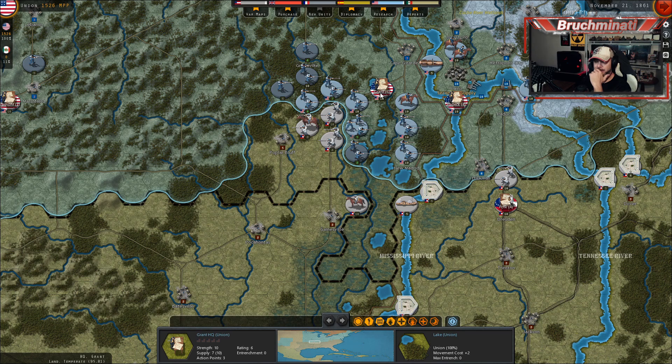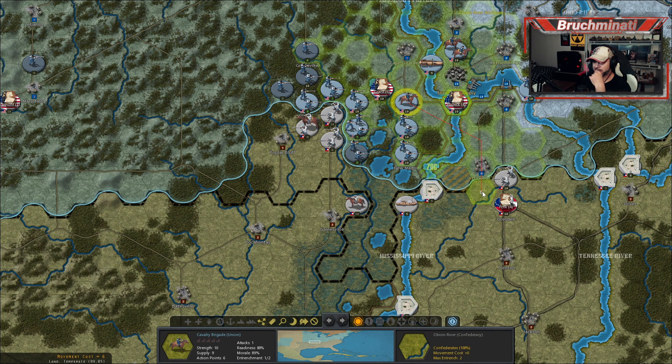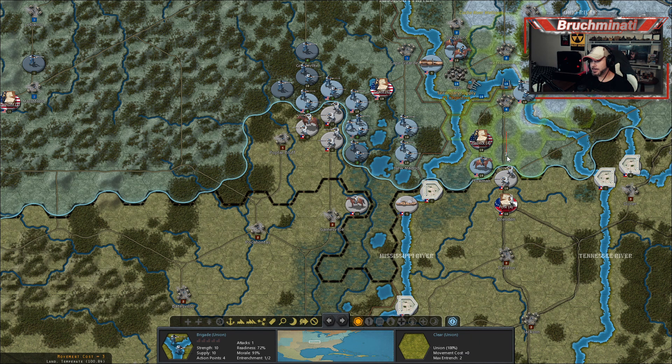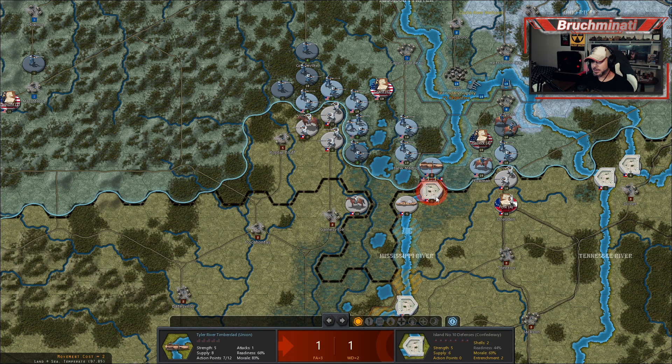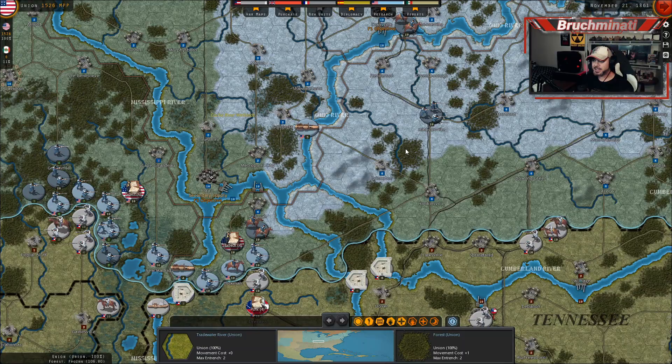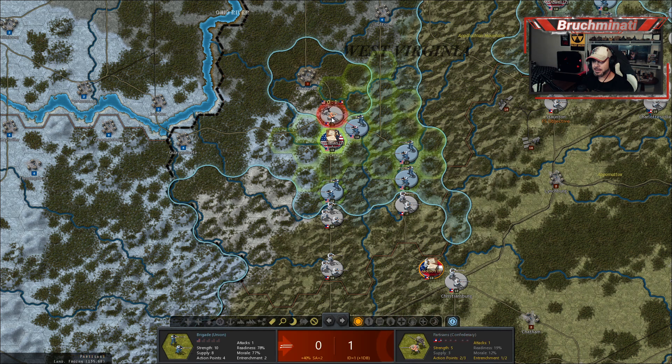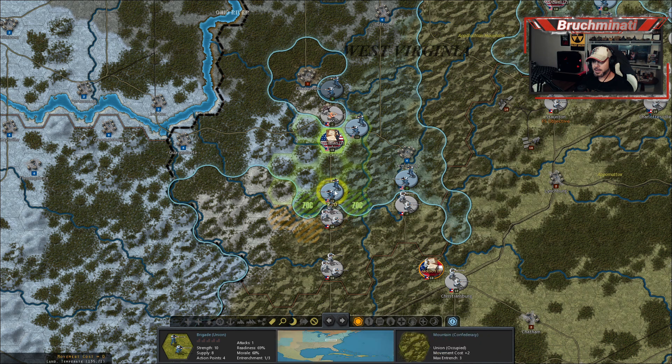I'll probably heal those guys up. I'm feeling like encirclements is just the way to go — it just is. Alright, so we're good there now. I just can't believe Kentucky joins and they don't even have militia troops — they have nothing. How in the hell are you going to join and have nothing? It just makes no sense.